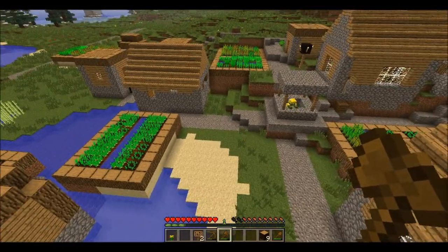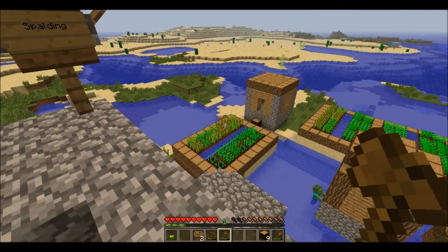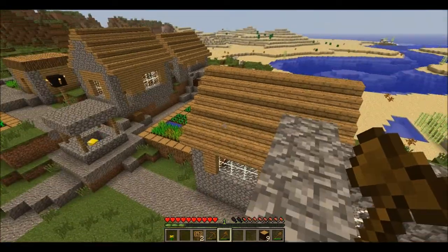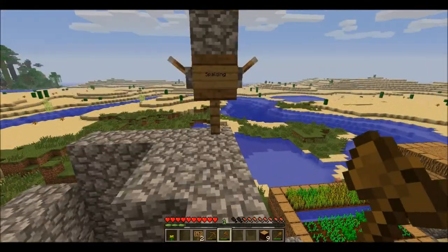Kind of solved the problem. I've placed wooden blocks so all villagers can get into their houses now. Otherwise they can't get in there and then they get attacked by the zombies.